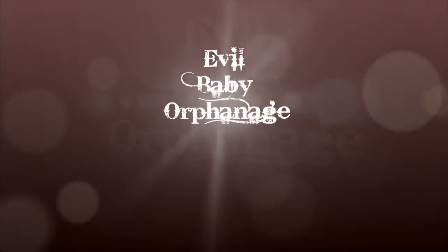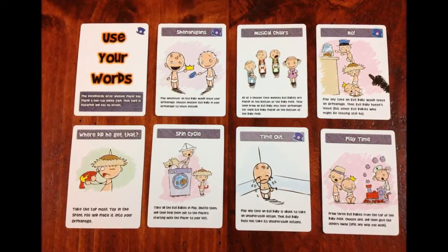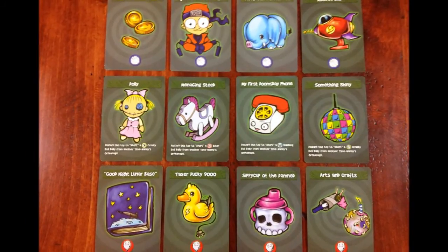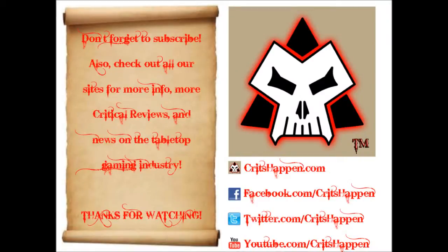So at the end of the day, we really like Evil Baby Orphanage. We're going to give it a hit, and we hope that if you get a chance to check it out, you like it too. You can leave your comments on the YouTube channel, check us out on Facebook, Twitter, and Google Plus by searching Crits Happen, and of course at our homepage at CritsHappen.com. Thanks so much for watching. We hope you have fun going back in time and kidnapping evil babies. Until next time, keep rolling those dice — we hope they're all crits.